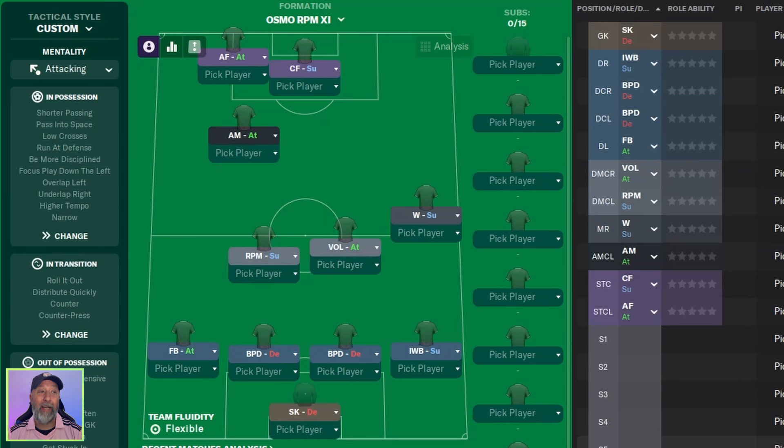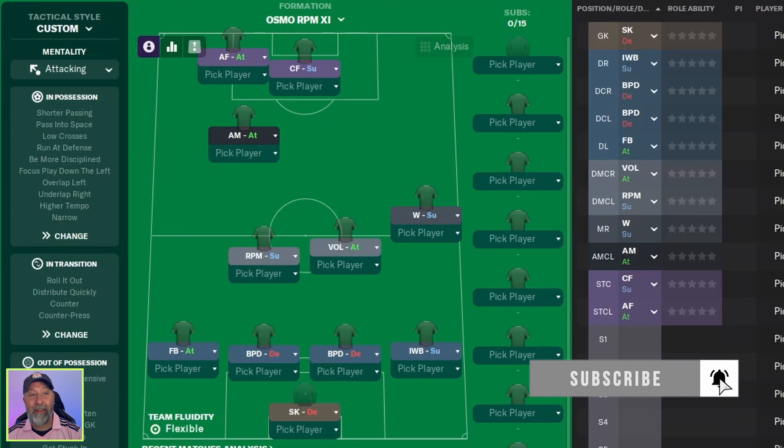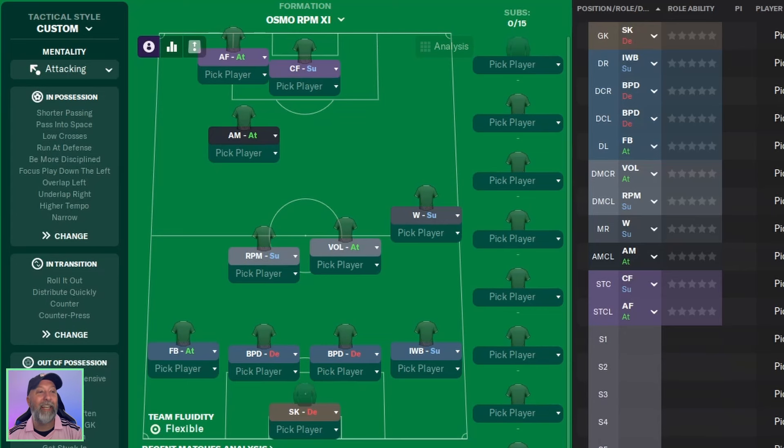Our summer of funkiness continues — let's check this one out. Just look at this shape, it's called Osmo RPM XI, and the shape is just catchy to me. It's obviously something I'm loving to see and I can't wait to see how it has done for our teams.